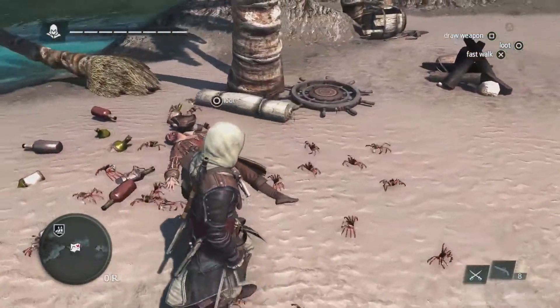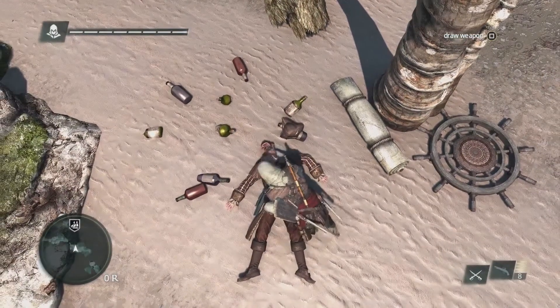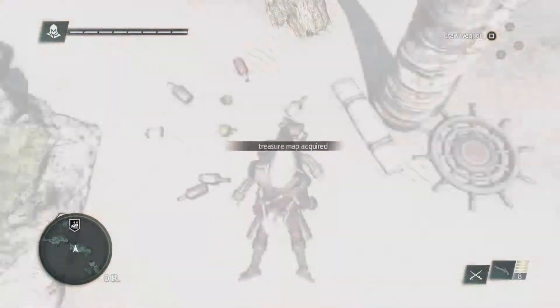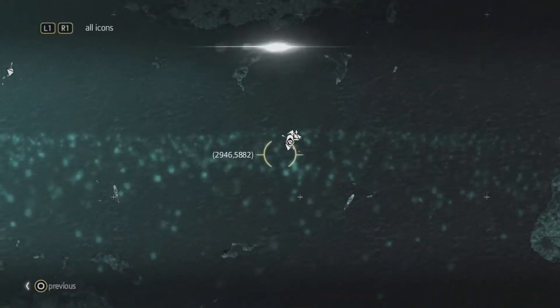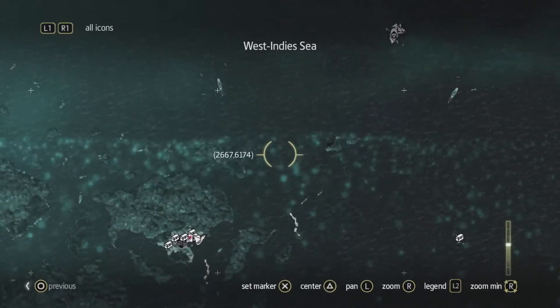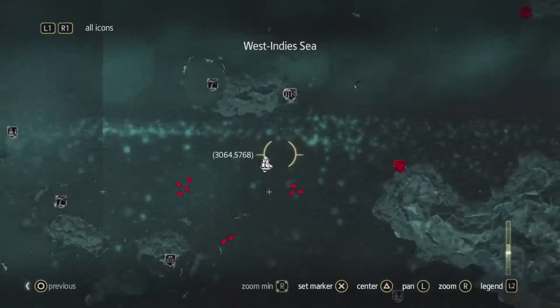As we see here, there's a sailor. We're going to loot him and find a treasure map. Treasures are very important in the progression of Edward and the Jackdaw itself, which is your ship. This treasure map is asking us to go to an island called Mysteriosa. As we zoom out, we can see how massive this world really is — we have over 50 unique locations.